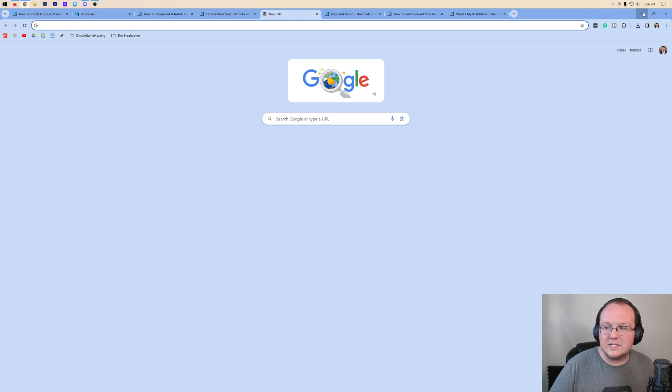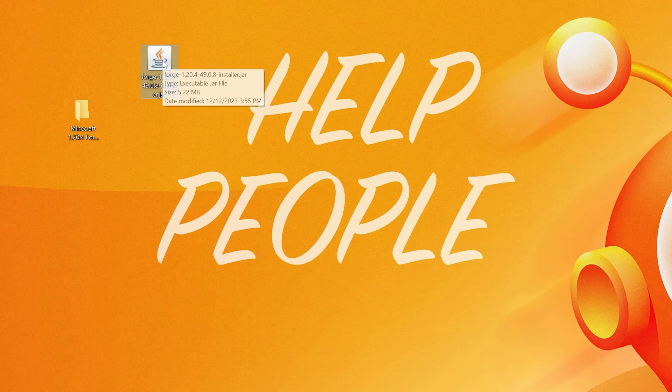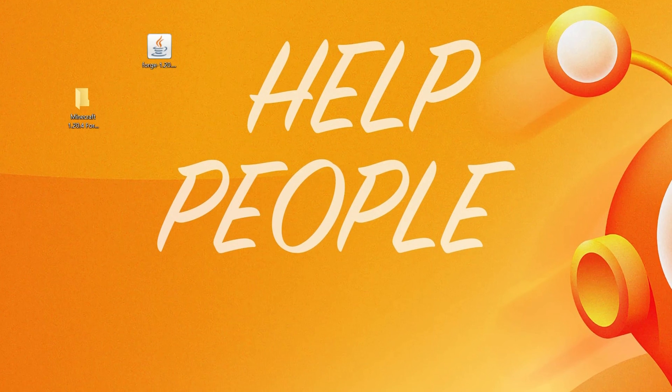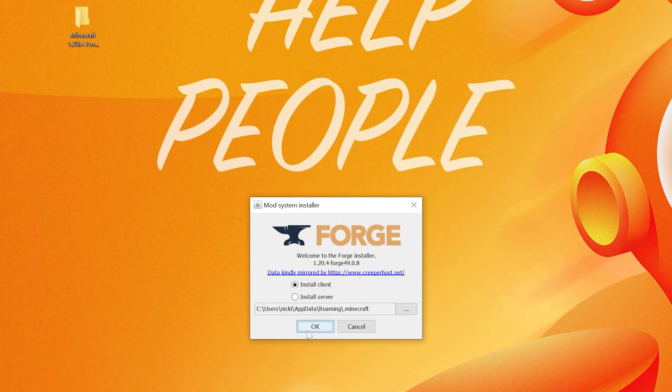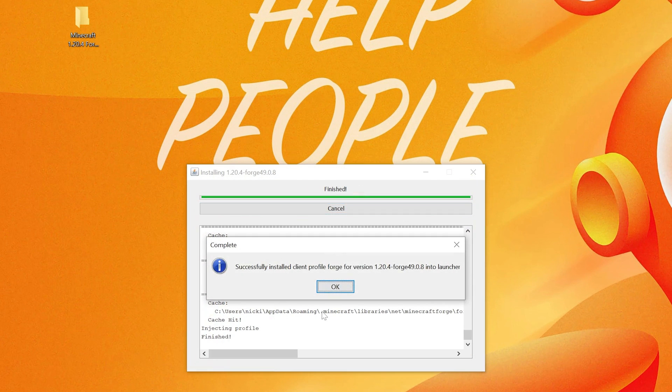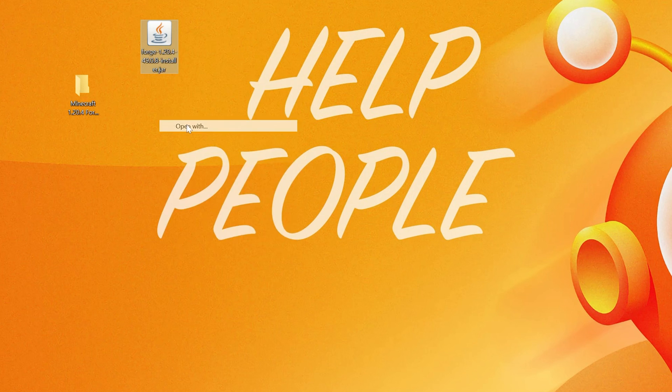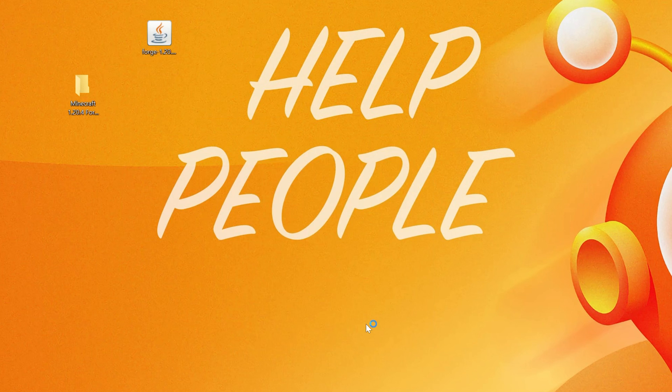Minimize your browser and open the Forge installer — right-click, Open With, Java, click OK. First, you need to install Forge locally. Click 'Install Client,' click OK, and let that install. Once done, click OK. Now open the Forge installer again — right-click, Open With, Java, click OK. This time we do not want to click 'Install Client.' We want to click 'Install Server.'